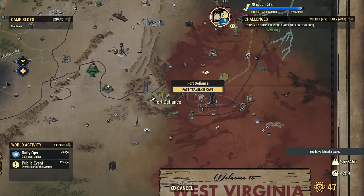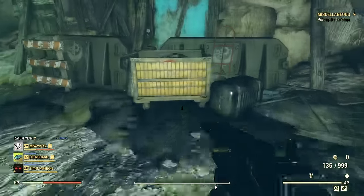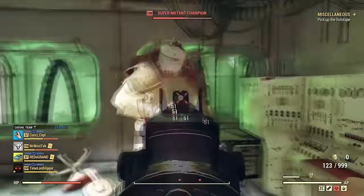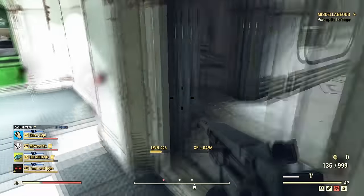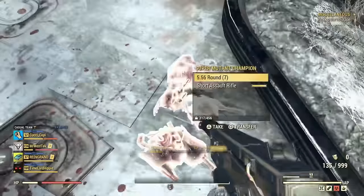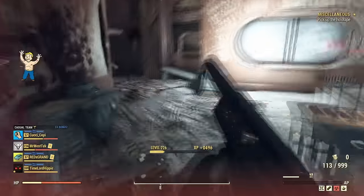At Fort Defiance you can get straight jackets worth 50 to 100 caps each — not a bad way to earn caps. At the train stations, vendors have 1400 caps that you can clear out, but you can only do this once every 20 hours. Once you start clearing a vendor out, you'll have to wait 20 hours from that moment before it resets.